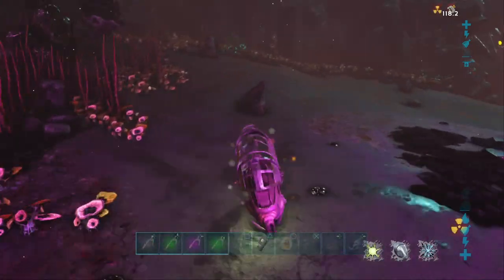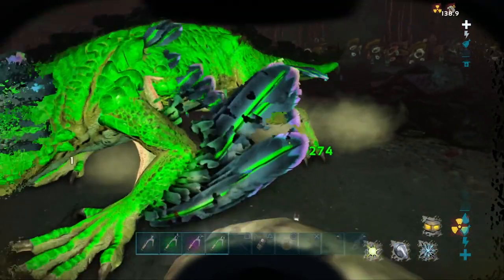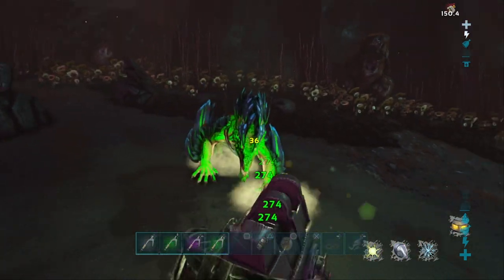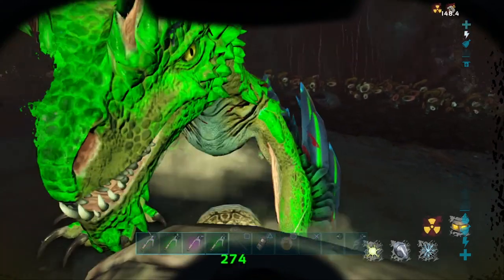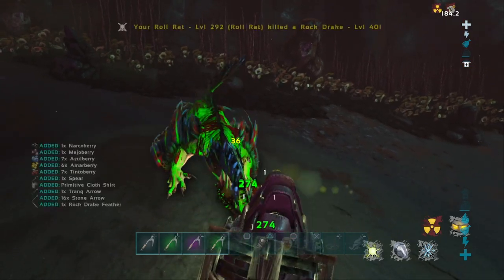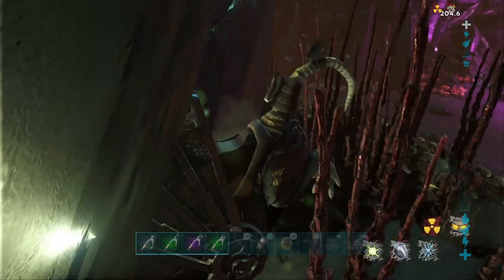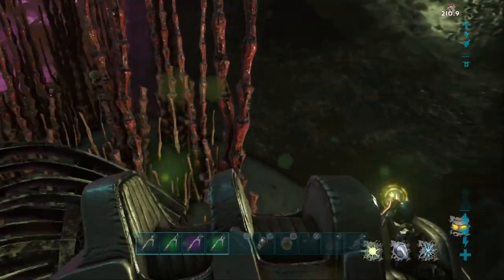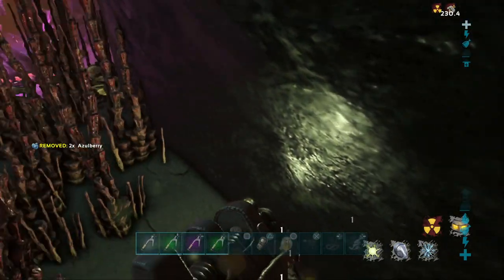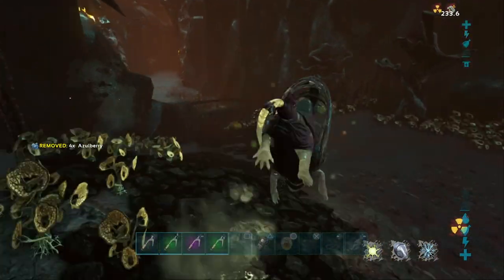In terms of escaping, the roll rat is easily able to take on the drakes — here's one right here in front of us. These guys aren't really all that powerful when it comes to trying to take them on. When you get a whole horde of them, that's when things get a little difficult. But that's why you bring the roll rat — because you can easily outrun them on the floor with the roll rat's roll ability. You're easily able to out-roll them. The only downside is that he has a horrible turning radius, but you're only going to want to use this to get away from the rock drakes and single them out — to take them on one by one.